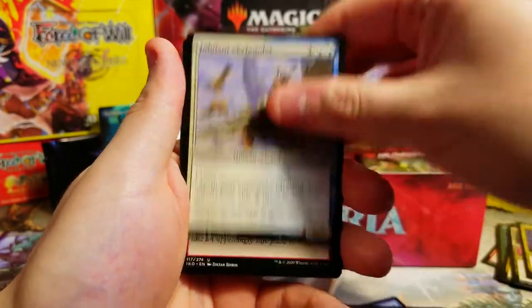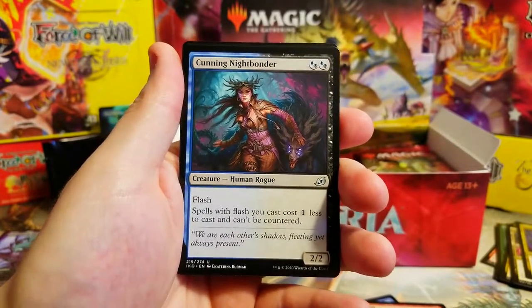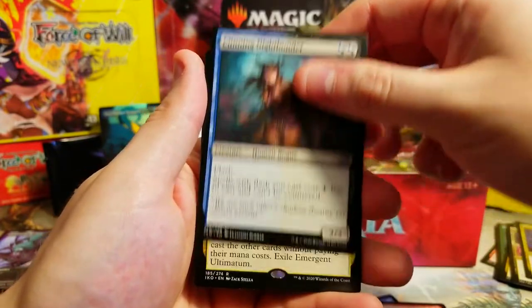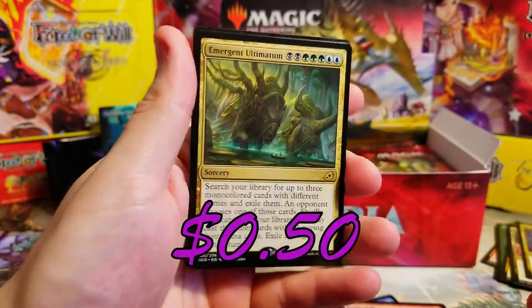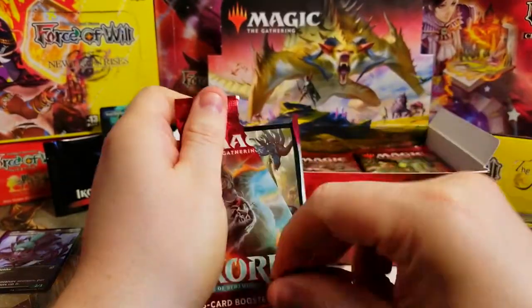There's our Nightbonder - let's go! Cunning Nightbonder is such a good card for this Simic Flash build, making everything cheaper and making them uncounterable, very sweet. And we got another Ultimatum - Emergent Ultimatum. I don't think this is one of the more costly Ultimatums from what I can remember, but I'll take it.